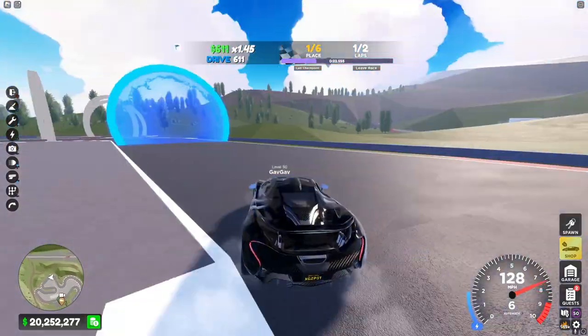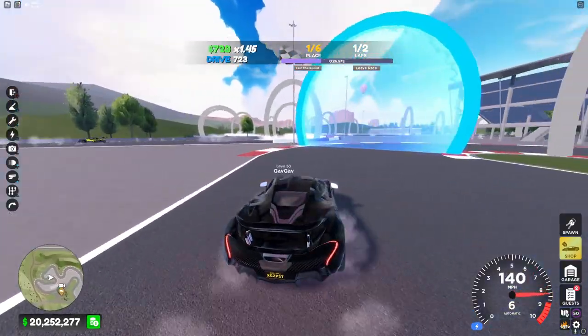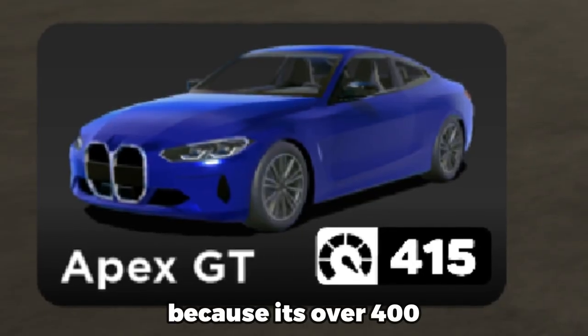Depending on the score your car has, that's the restriction you'll be put into. And your car is always allowed into restrictions that are higher than the score it currently has. When we look at the three starter cars, two of them are allowed into the 400 range, and one of them is pushed into the 600 range.